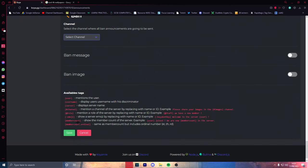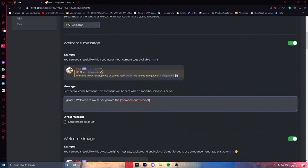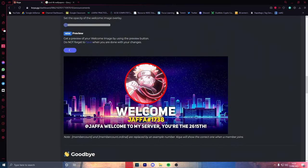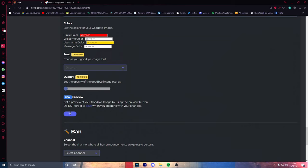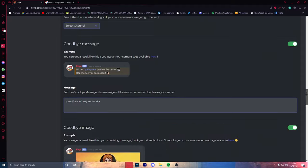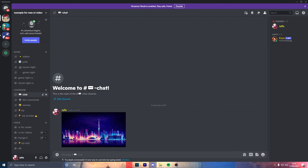For the welcome message, type '@user welcome to the server, you are the [member count] member to join my server.' Don't worry about adding 'th' or 'st' manually — it handles ordinals. If I preview the leave message, you can see it comes up like 'Why did you leave me?' Once you're happy with everything, scroll all the way down and press Save.